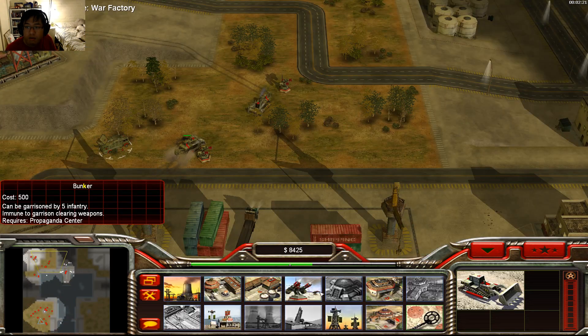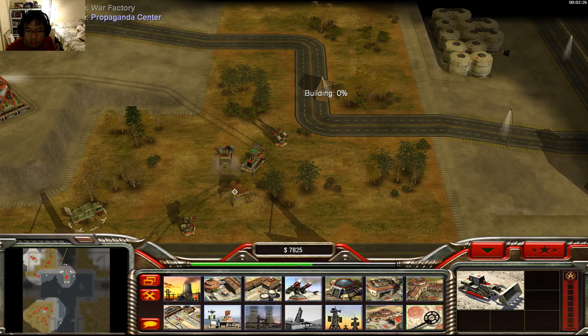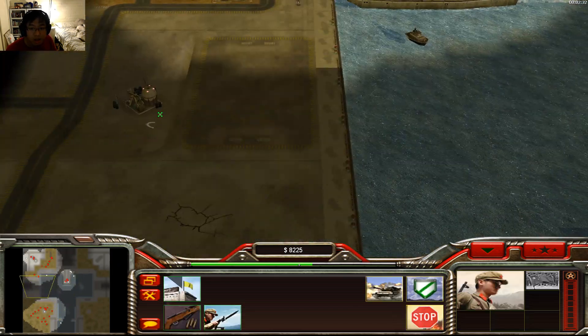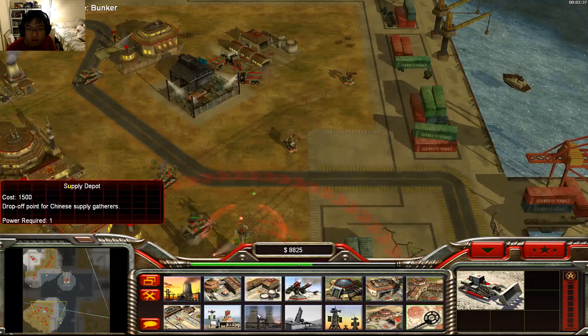We need to really build that bunker ASAP. Okay, capture those. I'm pretty scared — I don't know who I'm fighting against, because if I'm fighting ECA they're going to be a huge problem.